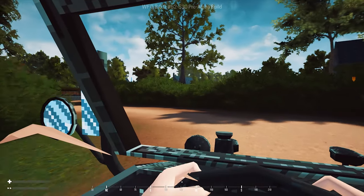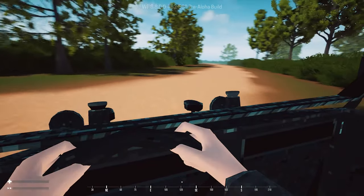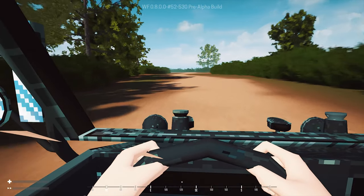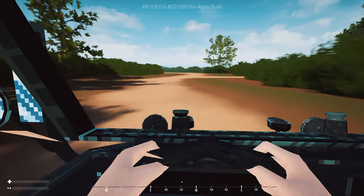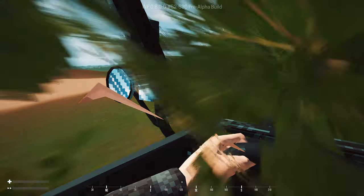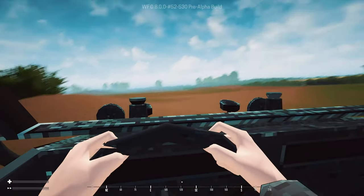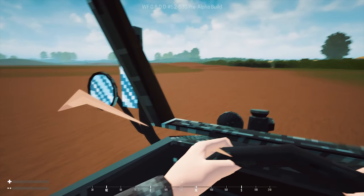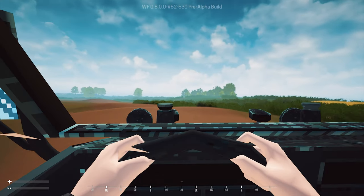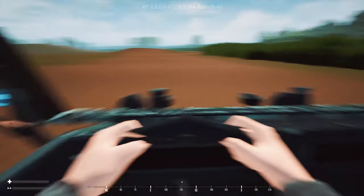We're going to jump into the Kubelwagen because there are vehicles in this game. We're going to go for a bit of a test drive and see how much we can push this vehicle to the limit. It's quite fast. I wasn't expecting there to be vehicles in the game just yet. You use Alt to look left and right. Crash into a couple of bushes, because why not, and let's continue down this dirt track. One of the things I find fantastic about this game — the lighting is utterly fantastic.